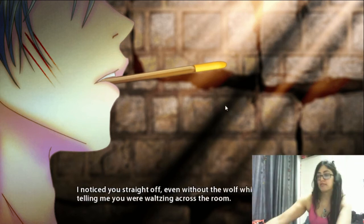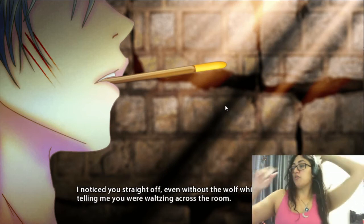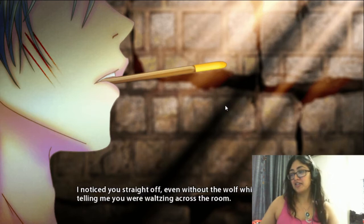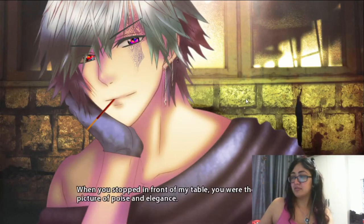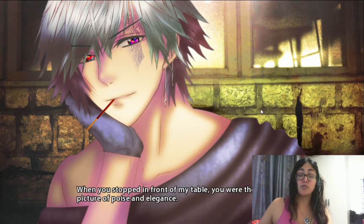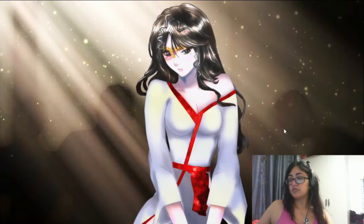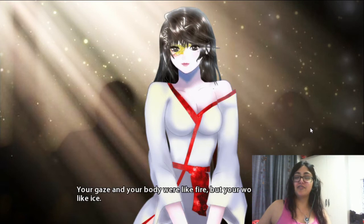I noticed you straight off even without the wolf whistles telling me, waltzing across the room. Wolf whistles — is that like how he calls catcalling? When you stepped in front of my table you were the total picture of poisoned elegance — that's because that's Ambrosia, and she is all of that: beautiful and fierce. You made the daintiest vow that I had a feeling was a habitual greeting for you. Your gaze and your body were like fire but your words were like ice.